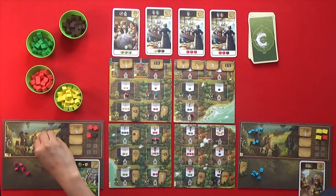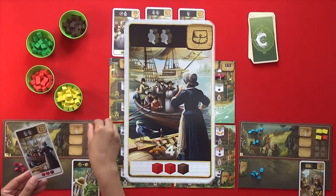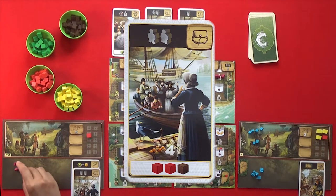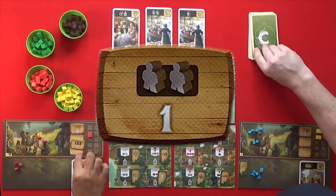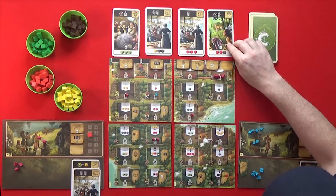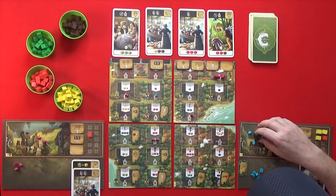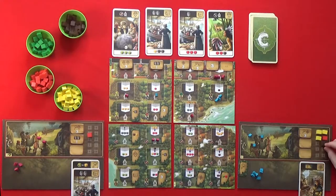I'm going to have my last three guys here and buy this card — that will be two meat and one fur. My bonus is I will have two additional guys. I will take this tile. I'll put three of my guys up here and get a fur. Fur is very needed — there are a couple of cards out there for it.